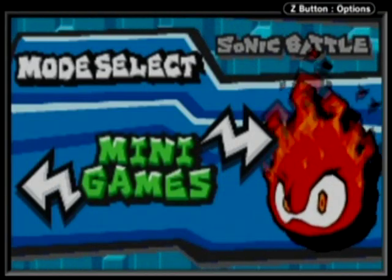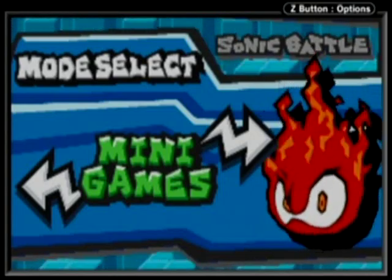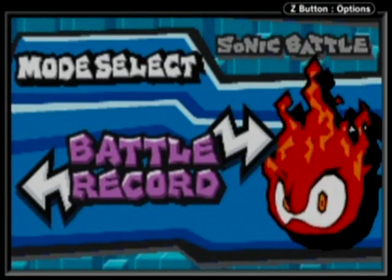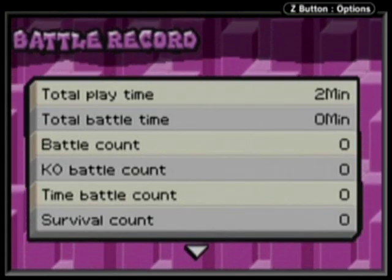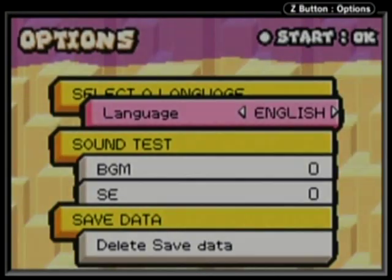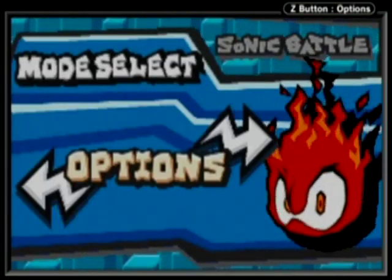Minigames are unlocked after you defeat every story chapter. They can only be played with friends except for one particular minigame, and I'll show that one off. Battle record lets you see the records we've set — we've only played for two minutes and I haven't done a single thing. And of course we have options where you can change the language, get a sound test — this game has pretty good music, honestly — and you can delete the save data as well.